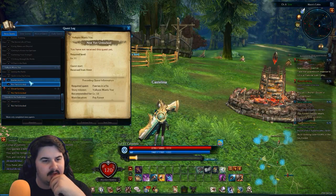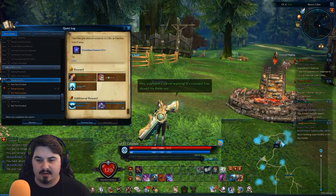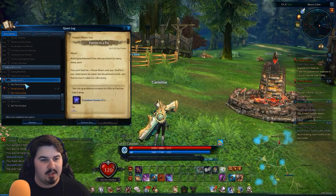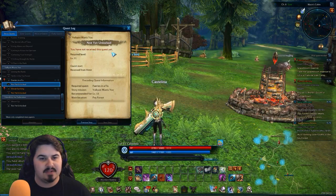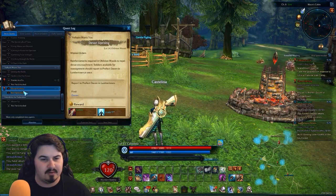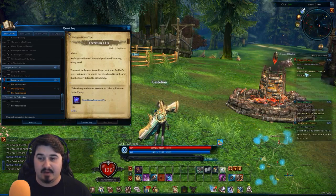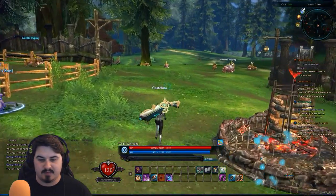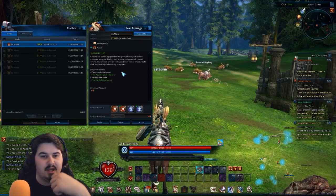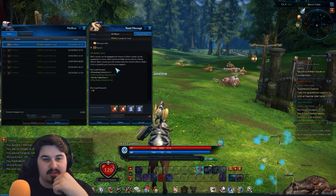Fairies in a Fix — I don't have any fairies. Did I not bring the Grazebloom flowers to Lilix? Lilix is all the way over there. Well, I gotta come back to Lumber Town for the main quest. What level am I right now? Level 13. Valkyria wants you — acquired level 11, received from Helimere. Let's do Fairies in a Fix first, that's what we're gonna do. Take it nice and easy, we'll not rush it.